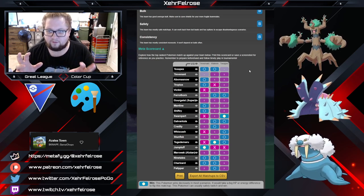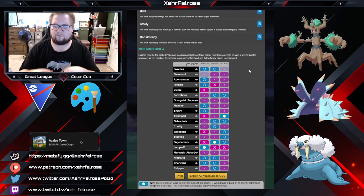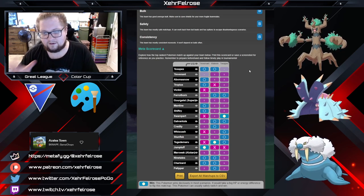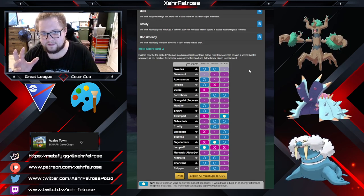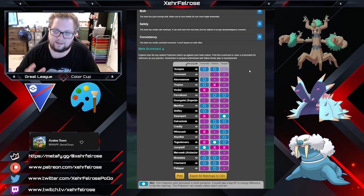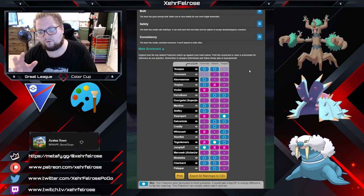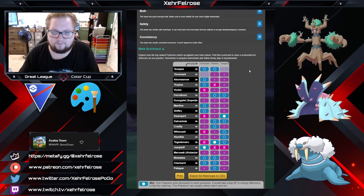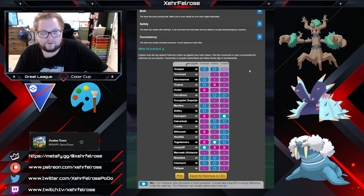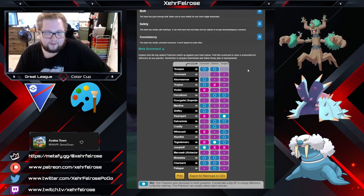Opposing Toxapex could be a little rough for this team — you really have to finesse and land that Earthquake with the Walrein. For that reason I almost don't mind Shadow Walrein if you can get yourself lined up to get that Earthquake off. Something else that might core break this team could be a fire type like Ninetales or Charizard, but those usually require landing the nukes for a Walrein not to do Walrein things.